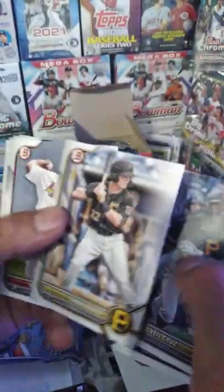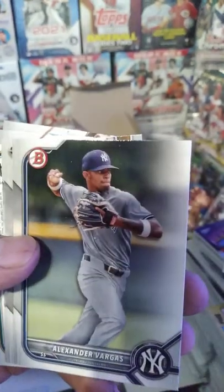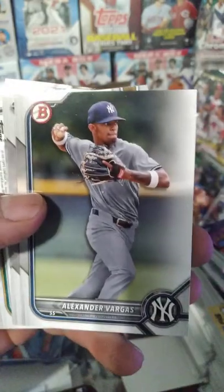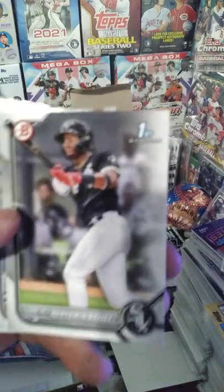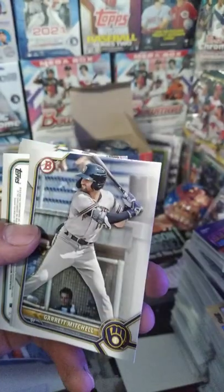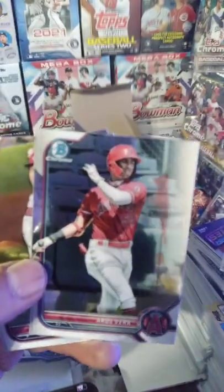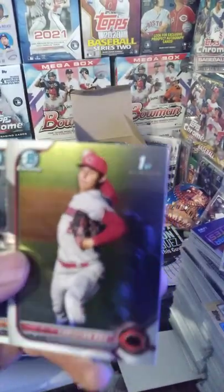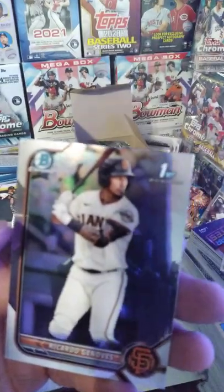Benjamin Bailey is going to be playing over there with Luis Robert. Garrett Mitchell - another backwards card! What's up with the backwards cards? If anybody knows, comment down below. Errol Vera, Christian Proa, and Ricardo Genovis.